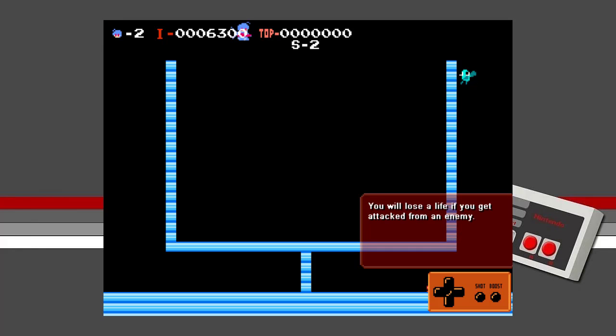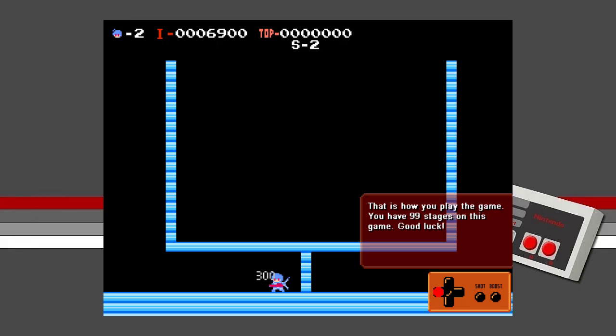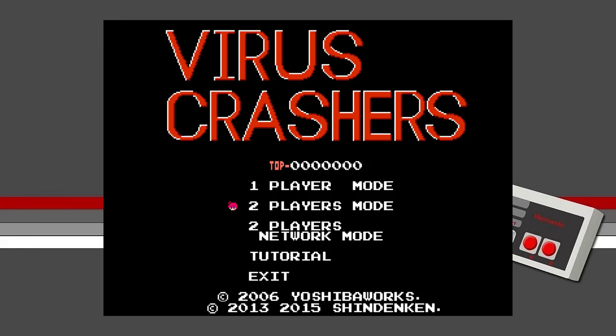You will lose a life when you get attacked by an enemy. So you're a one-hit-point wonder — this ought to be fun! I'm not controlling by the way, I'm just watching this tutorial play out — this is how you play the game. You have 99 stages in this game. Good luck. Well, now we've got the lay of the land as it were. Let's start a one player game.